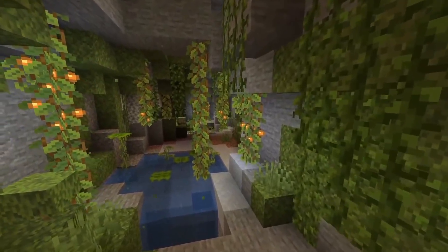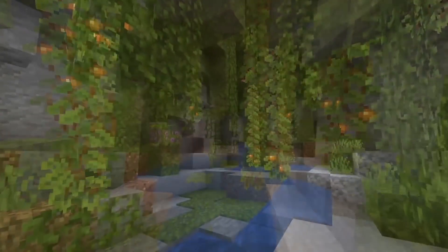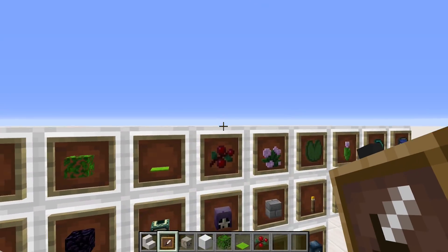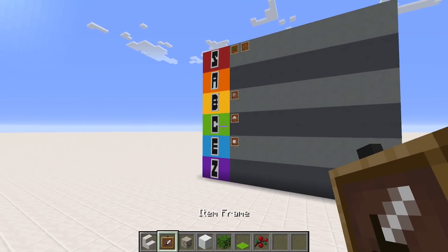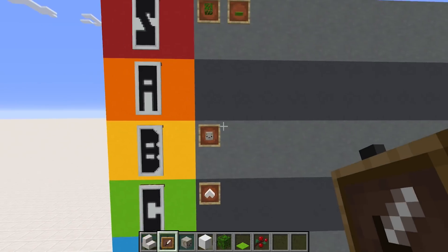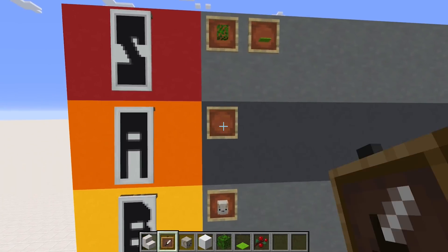The glow berries first off look really cool — I look forward to using them in my builds as a nice way to get a light source in overgrown areas. But they also introduce an interesting new game mechanic: a farmable light source that actually grows. I don't think we've ever had that before. Tier A.